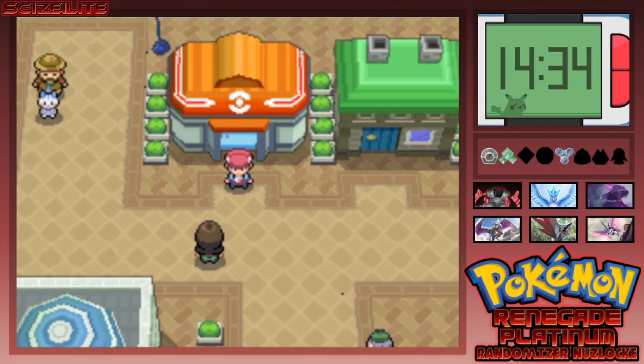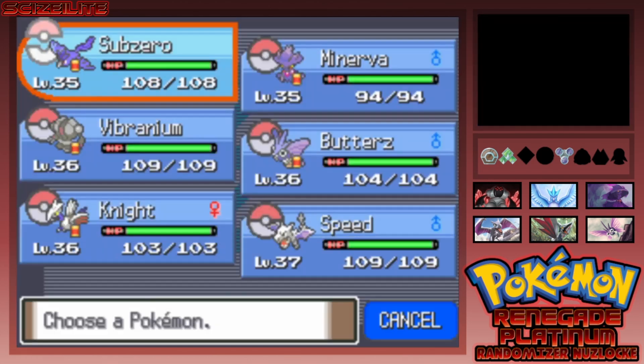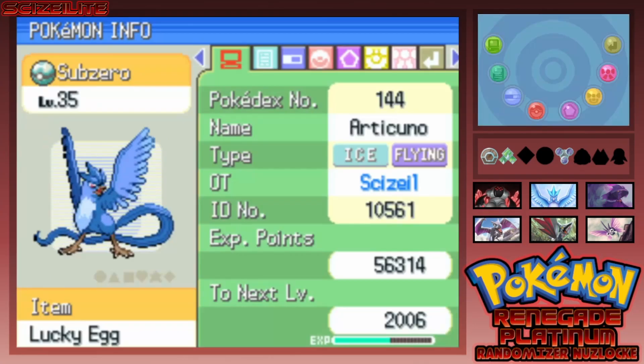What's up guys, it's your boy Zelite here bringing you episode number 17 of our Pokemon Renegade Platinum randomizer Nuzlocke. In the last episode we went ahead and took on Commander Saturn and stopped him from taking over the Pokemon Mansion. Now we're back in Hearthome City and we can finally leave and head toward the fourth gym badge. Before we do that, let's do a quick team recap.